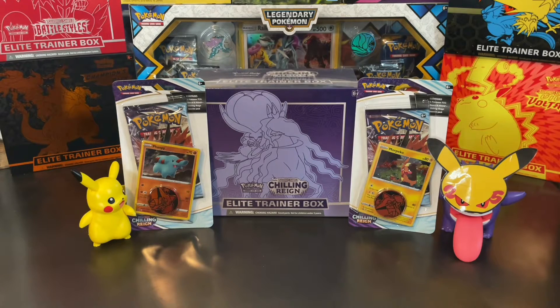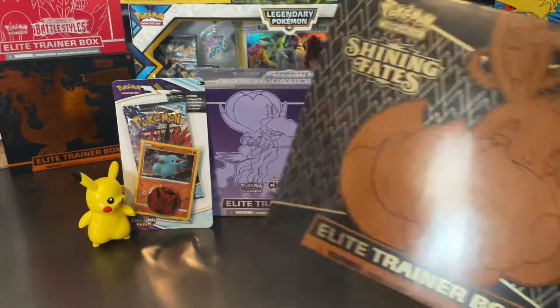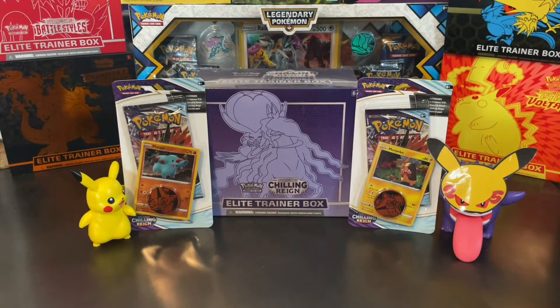They were all just the Shadow Rider. All of the Ice Riders were gone, so it was just all purple boxes. That's all we have — just the one. We were also able to find at that same place some Shining Fates ETBs, so we got one of those as well.